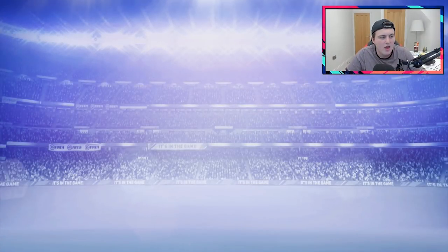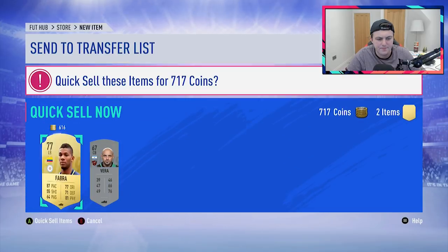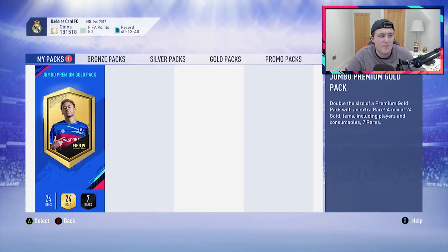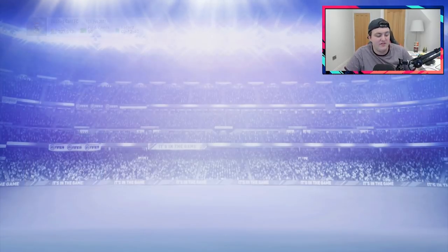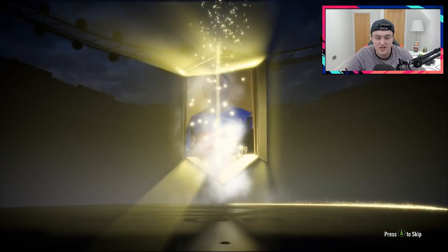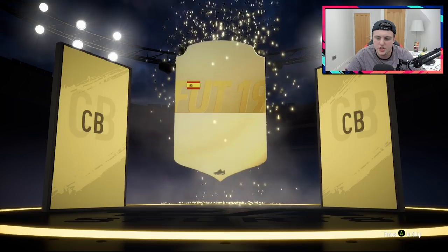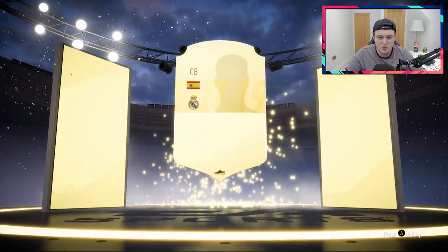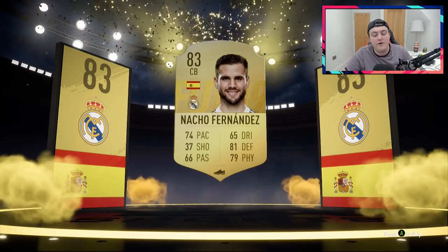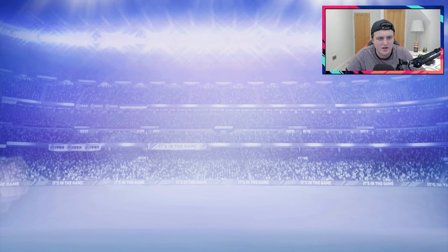We get nothing good from that one. So we are going to jump onto Simon's account in just a second and open his squad battles. But before that I thought I might as well just open my packs, get a little bit more content. It's not going to be a walkout in my second weekly pre-order pack. It's going to be a ball drop though, that's nice. Something decent. Spanish centre back - it's going to be Nacho Fernandez. I mean it's okay, it's alright I guess.